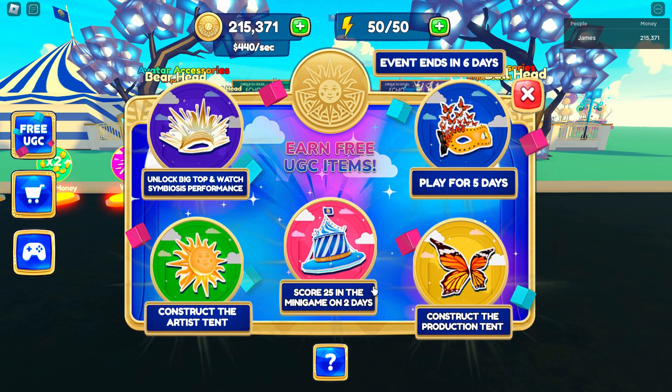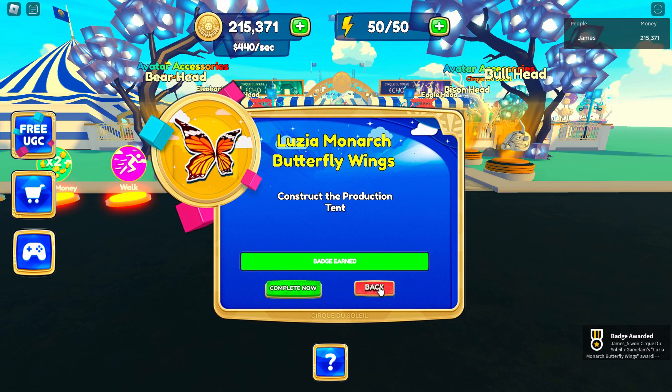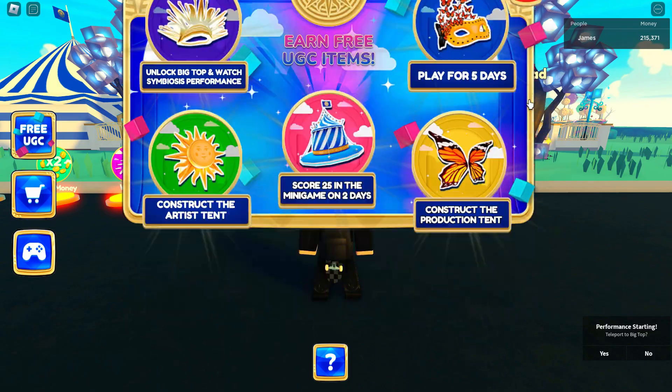It says 'construct the production tent' — I got the badge within one second of joining. If you don't get it and you have done this, just click on 'complete now' and it should give it to you. Honestly, that's all you have to do. For most of you watching this video, you literally just need to join the game.